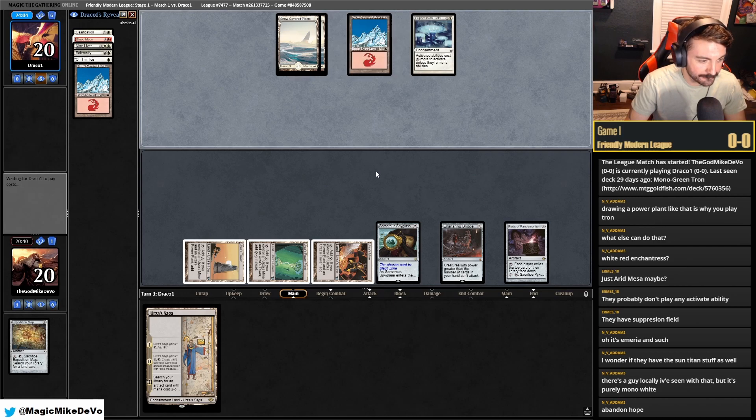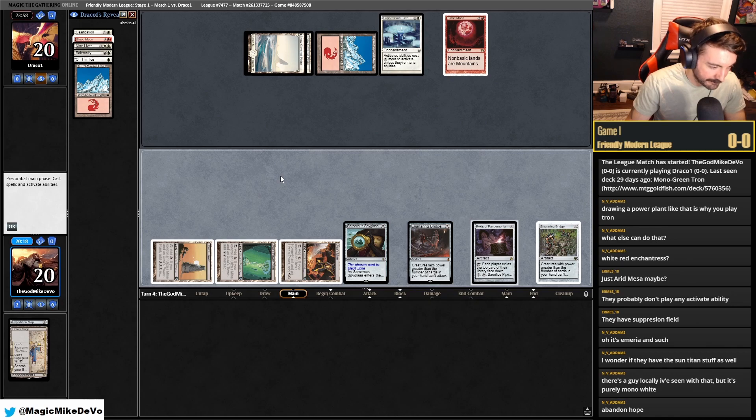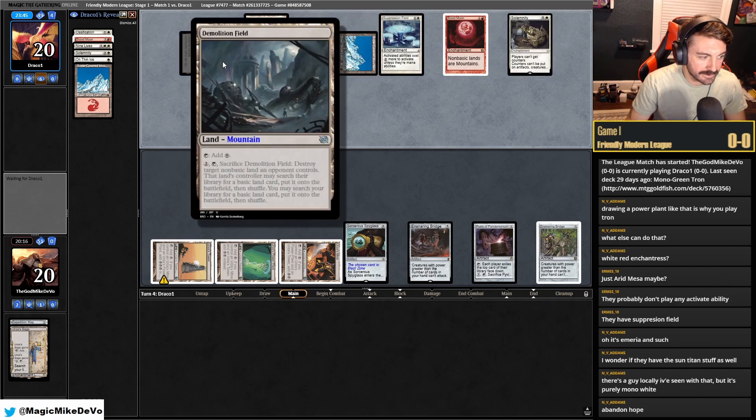Now I wish I had the Lantern. Pretty easy Blood Moon for them. And Ensnaring Bridge — I don't think we have a way of getting rid of that. I'm just going to play this out just to get it out of my hand. Field of Ruin — okay, that's something to name: Demolition Field and Field of Ruin. So I hear you like Bridges — triple Bridge against a non-creature deck? Fantastic.